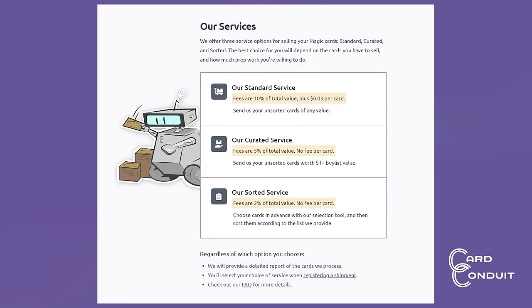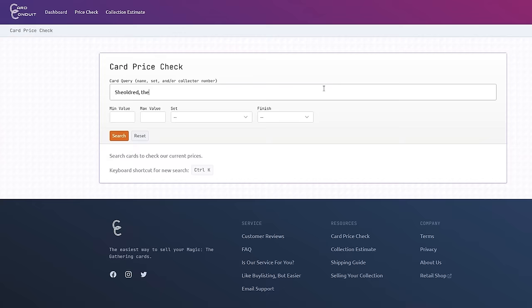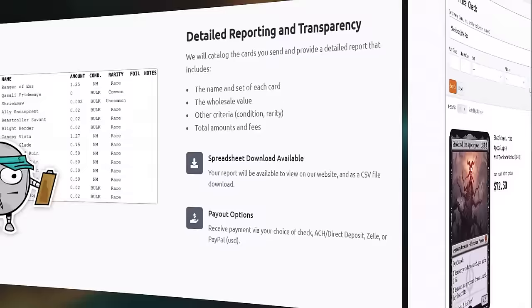Before we get into today's game, I want to talk about the sponsors for my channel. Card Conduit is the best way to sell your unused Magic cards. Whether you've got a box of unsorted bulk or a complete and alphabetized set, there's a great option for everyone. With the payout averaging 19% better than using any buylist, and that's after fees are applied, you can rest assured you'll get the best bang for your buck. If you're a skeptic like me, their easy customer service and detailed reports make the whole interaction transparent and safe. If you use the affiliate link in the description below, or the promo code MTGMudsta, you'll save 10% off their fees.